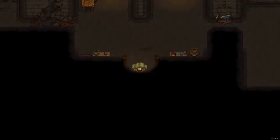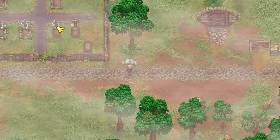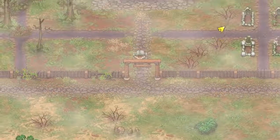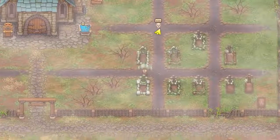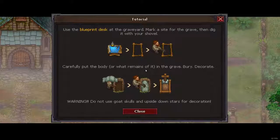Let's take the body. I can't remember if it's random whether it takes a white or red skull — we'll rediscover that. Gary says: use the blueprint desk at the graveyard, mark a site for the grave, then dig it with your shovel. Carefully put the body — or what remains of it — in the grave. Bury. Decorate. Warning: do not use goat skulls and upside down stars for decoration.